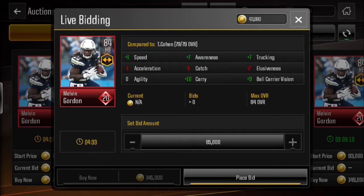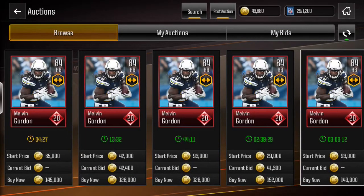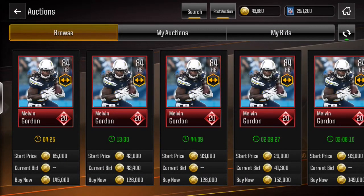I only had 40k at the time, but if I'd had 60k I definitely would have bid on this guy. He was 60k to buy and would sell for around 125k — that's like 60k extra profit. If I would have had enough, I would have gotten a 183k profit in like 10 minutes. So use this method — like, comment, and subscribe.